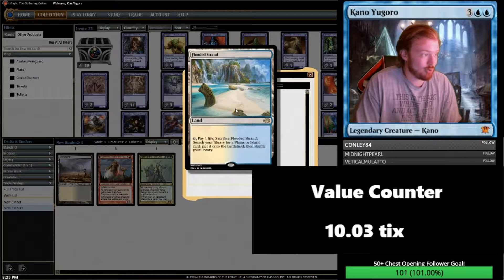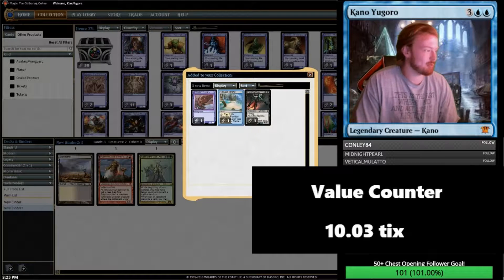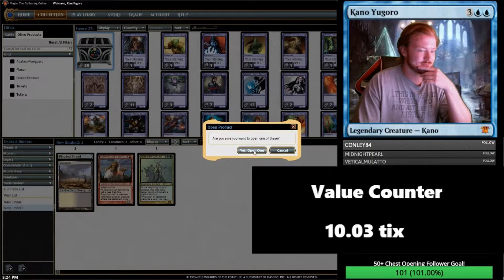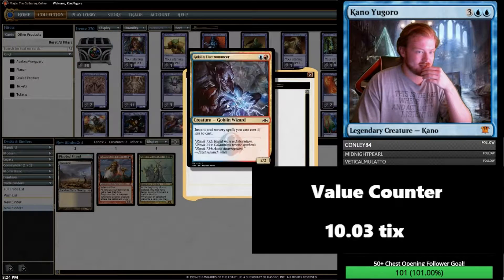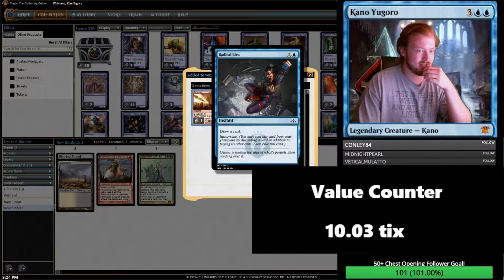Flooded Strand — promo Flooded Strand out of the treasure chest. That's going to be worth something. Next chest: we get a Reiterate, Goblin Electromancer, and a Radical Idea.